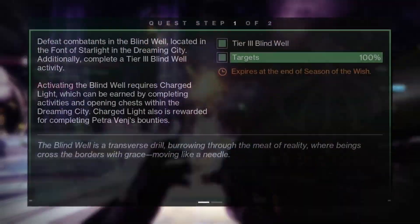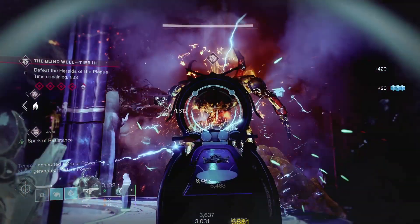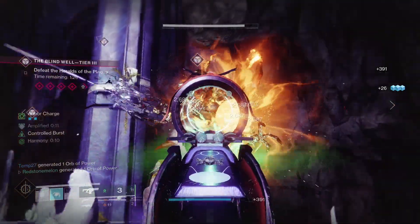This week has two objectives: complete a Tier 3 Blind Well run, and defeat combatants in the Blind Well. Blind Well can be launched from the Director or by walking from the Dvalian Mists into the Blind Well area in the Dreaming City. The Tier 3 run is quite simple to do.